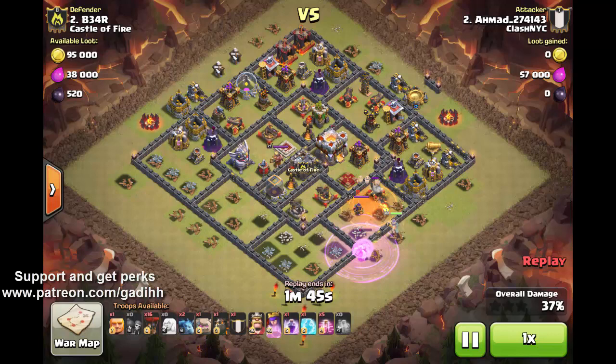The same concept applies to rage spells. When you drop a rage on the queen and especially on the healers, it gives a big boost to healing, allowing the queen to survive even when many more defenses are attacking her. In this attack, he used one rage spell for that purpose.